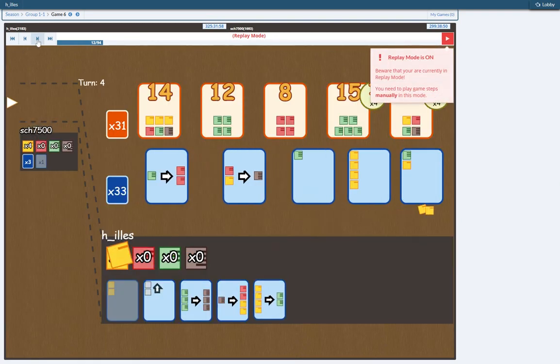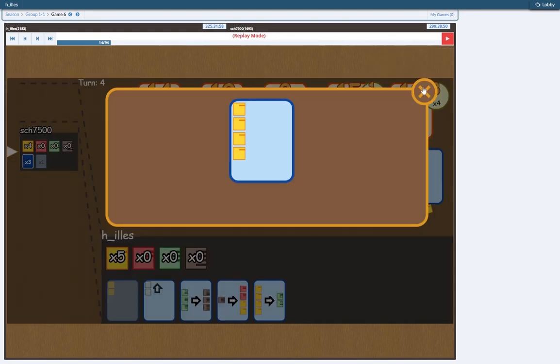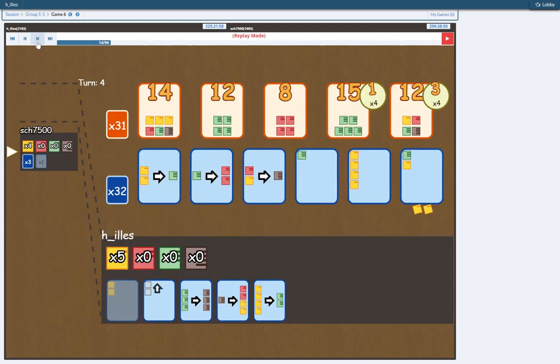And I take the 4 yellow to 2 green because I'm still guaranteed to get one of the produce cards. So either he takes the first one, the green yellow produce card, but then I will have the 4 yellow produce card and will have excellent yellow production. Or he will take the 4 yellow produce card, but then I will get a lot of yellows right now. And either way I'm happy.